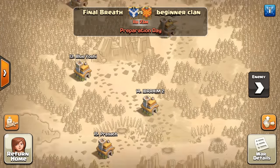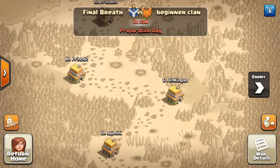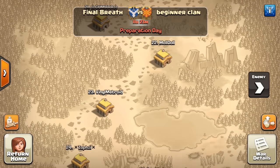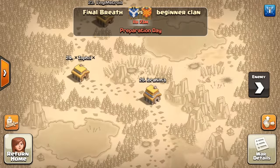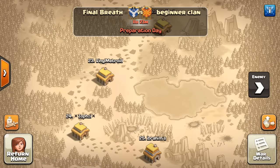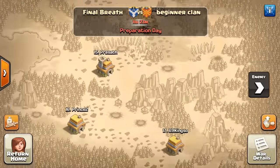We've got Town Hall 7s and we scale all the way down to some Town Hall 4s and 5s, even a couple Town Hall 3s, because we have young, new members who are trying to cut their teeth in war. It does help us with some of our war matchups, but not in this case.